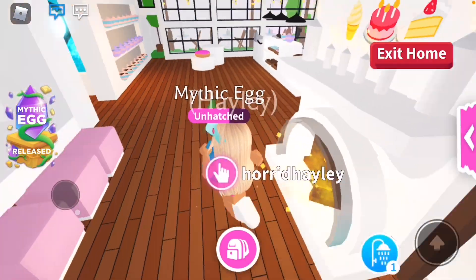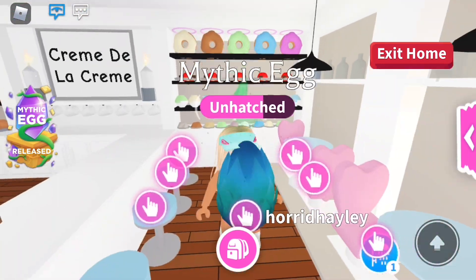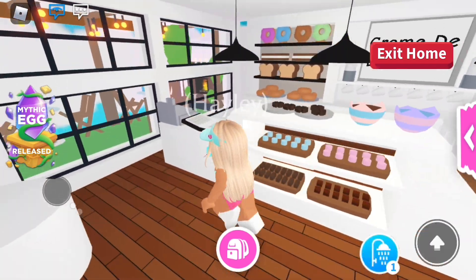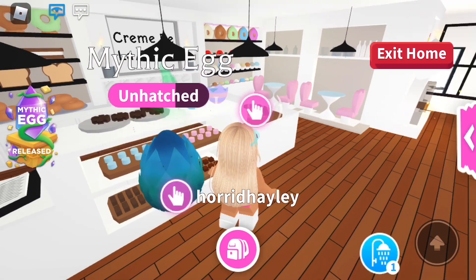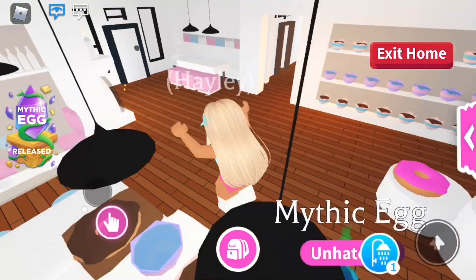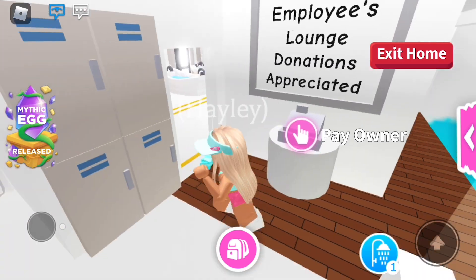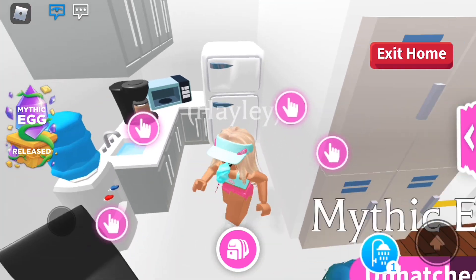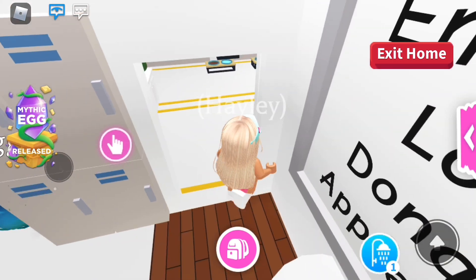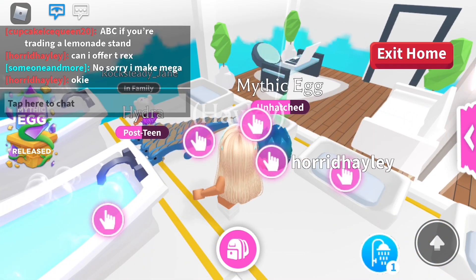Check out this house while we wait for the next egg — it's really cool! There's like a donut place and I don't even know how they made some of this stuff. Look — donut lamps turned upside down, little cupcakes from the sign — this is really creative and would have cost a lot. Upstairs there's an employee's lounge which is so cool, there's even a microwave. Incredible pet-raising place — I'm just going to say wow because this is amazing.